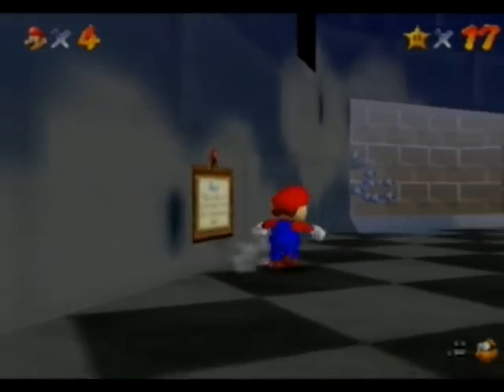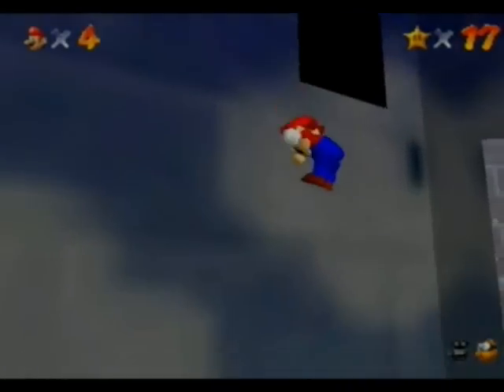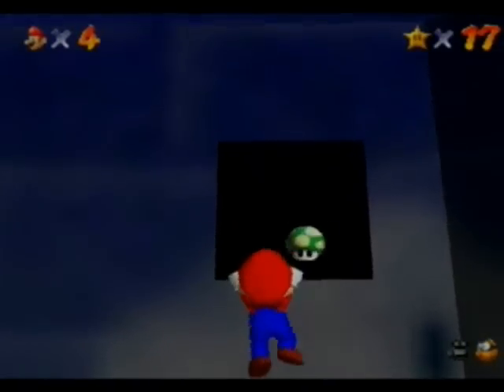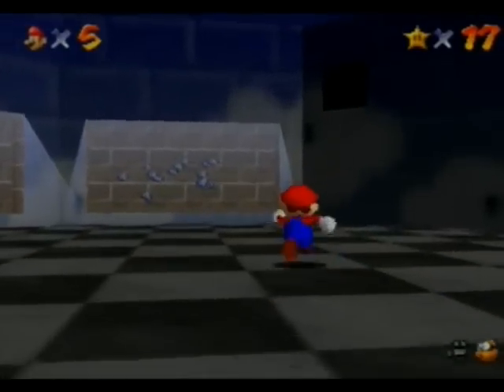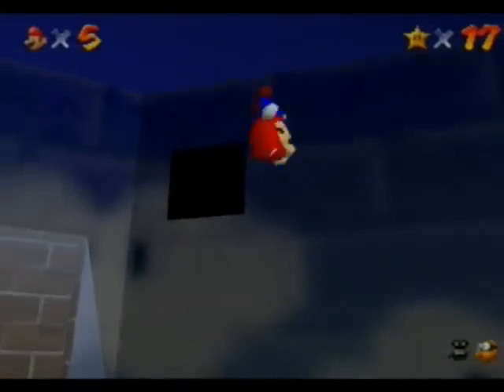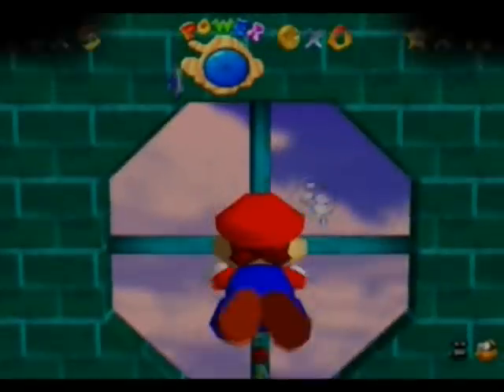Anyway, something you can do — you can go up here, and I think there's a life up there if you can get up there. There's a life up here, and there's also something over here. I bet there's another life in there — nope, it's a secret star.